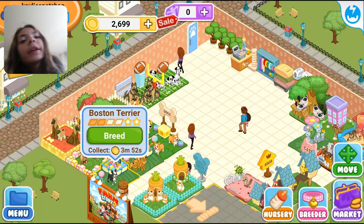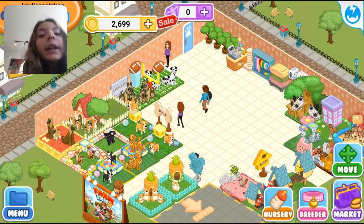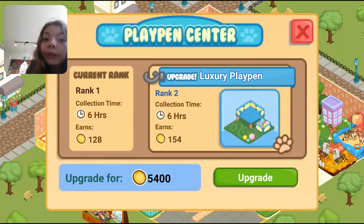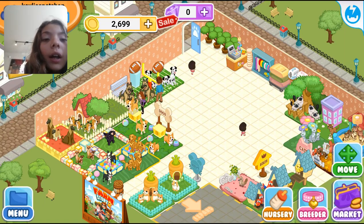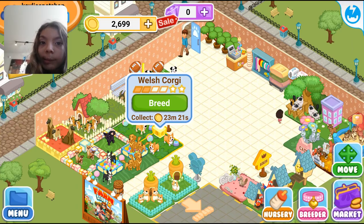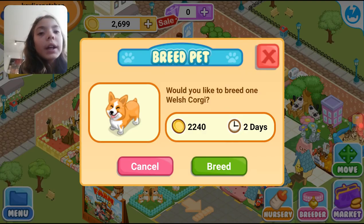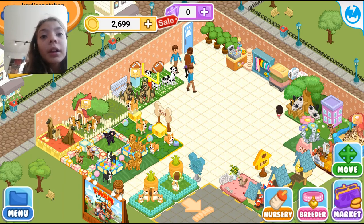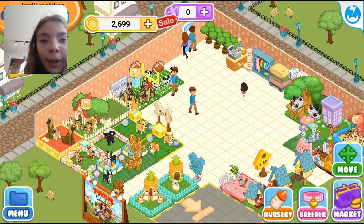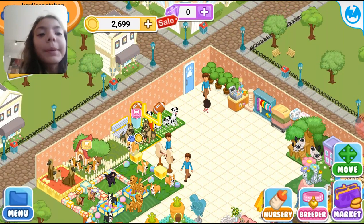Here I have my Boston Terriers; they haven't had any babies yet — it costs 1,680 and takes four hours. Here I have my golden retrievers; I can upgrade their pen but cannot afford it. Here I have the Welsh Corgi — I could actually breed them since I got them. It costs 2,240. I don't know what happened to all my coins; I used to have thousands. Anyway, let me show you my decorations and how this game works.